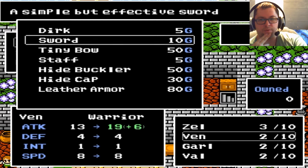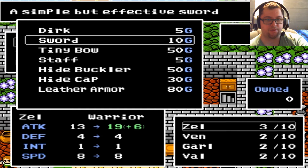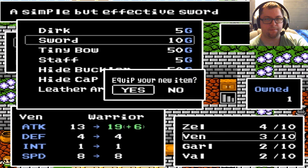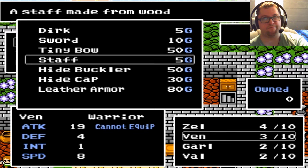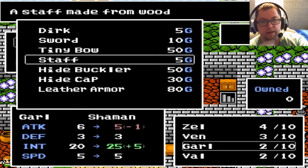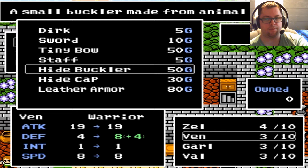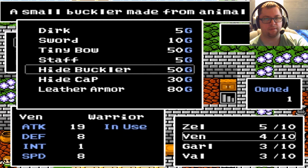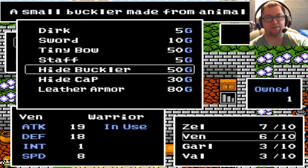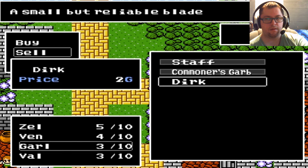The first thing we're going to do is buy a sword for both Zell and Ven. In the buy menu you switch between characters the same way as switching party members — Q and W. The sword is fairly cheap. Bows are for the Hermit. Staves — a little less attack than the sword but more intelligence, and that's what we want for the Shamans. They cannot equip the buckler but the Warriors can. And we'll get leather armor — we've got so much money to start out with, might as well.